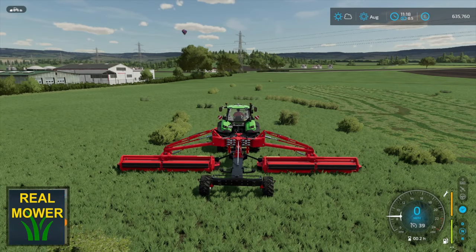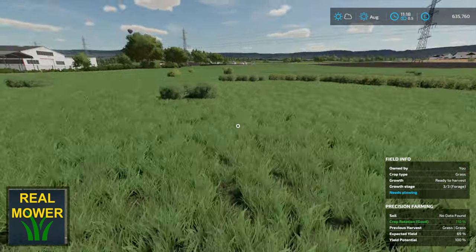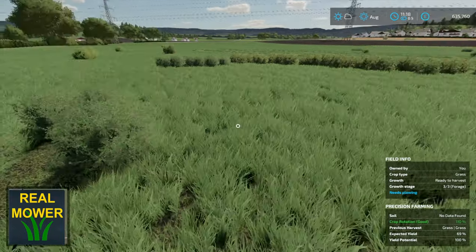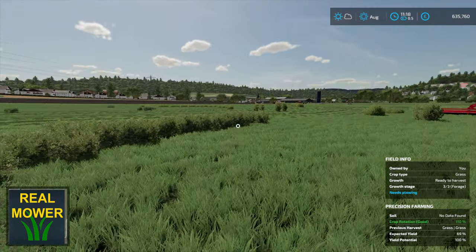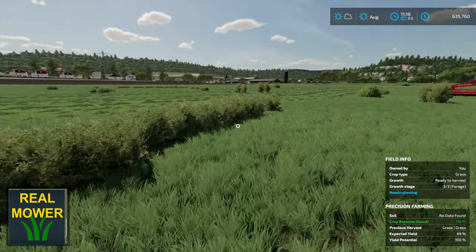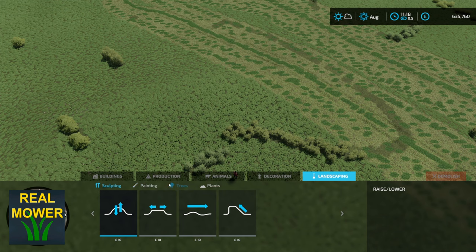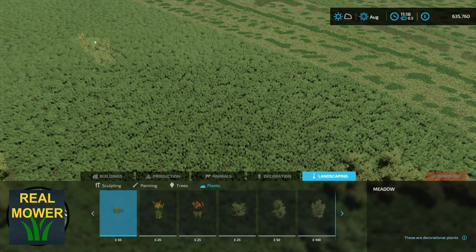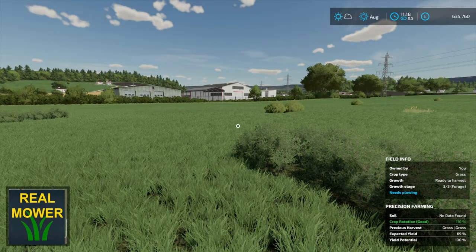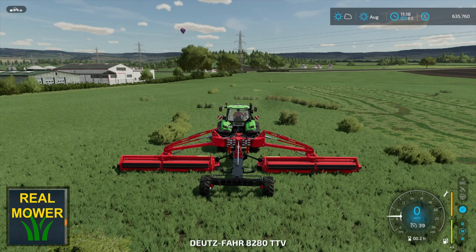First we have the Real Mower mod. What this mod allows you to do is mow over the grass and it will remove any bushes you have in place. Previously before the mod came out, you'd mow over the grass — either seeded in or the pasture grass on maps like No Man's Land — and it would remain in place, so it didn't look very good. The only way to get rid of it was to go into landscaping, select plants, and put a meadow grass over it to remove it.